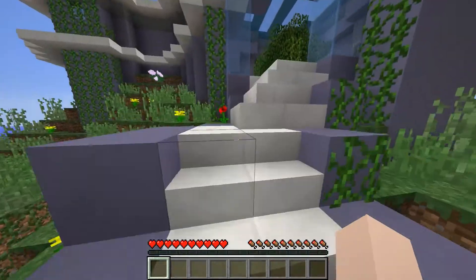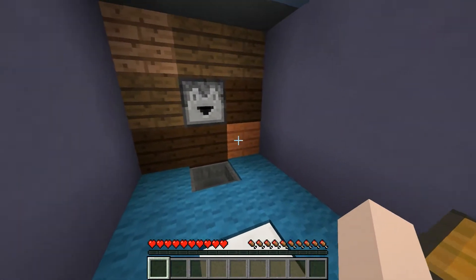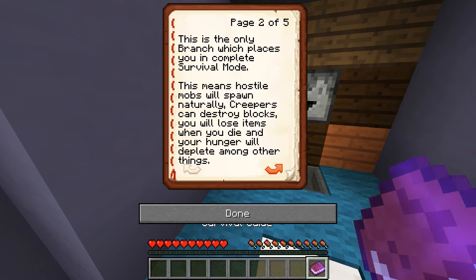It's so annoying to have to swim over places. There's a nice little house here. I believe if you come up here there will be the survival guide. Welcome to the survival branch - you may place, destroy and craft basically every block in the branch. However, you may not tamper with the collection hopper system located within the house. It has been encased in bedrock for safety. This means this is the only branch which places you in complete survival mode, which means hostile mobs will spawn naturally. Creepers will destroy blocks, you will lose items when you die, and your hunger will deplete, among other things.